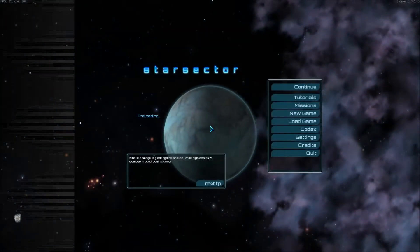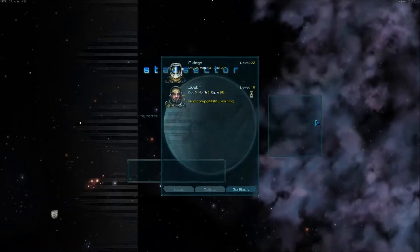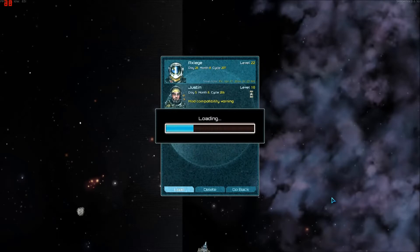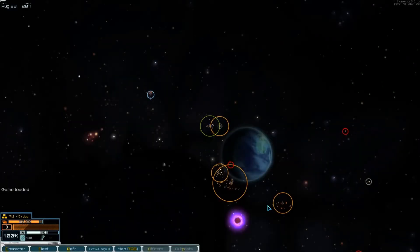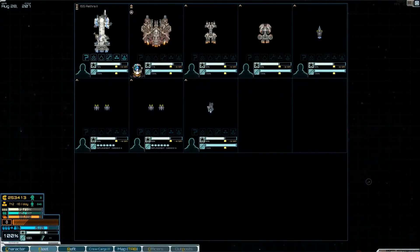Hello, and welcome back to Star Sector Season 3. We are loading up our character here. Our objective is still — I don't even remember if this is in the description or not — but we're attempting to collect one of every ship. We've actually taken some losses, so we'll have to recollect some ships, like I need to buy another Enforcer and a Sunder.